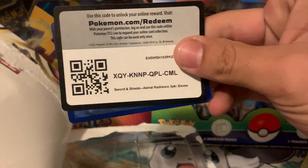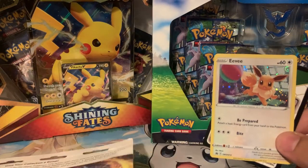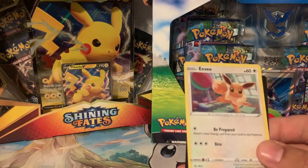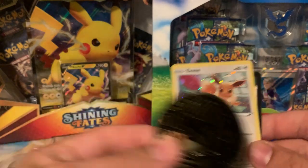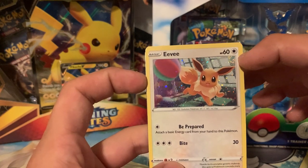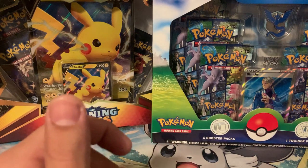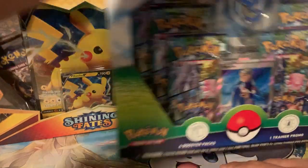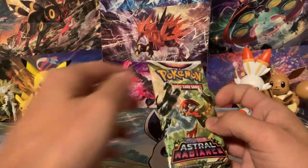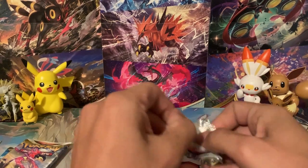Let's go ahead and hand this code card off to you guys for that Eevee there. I actually grabbed this one specifically — this I bought from Meijer. Meijer's products are usually a little bit more expensive, so this turned out to be almost $15 for this three-pack blister. You get the Eevee, the coin, and three packs of Astral Radiance. This Eevee has a little swirl up in the top corner. I also noticed one behind the tail. Let's go ahead and see what we can get out of this first product — a three-pack blister. These things are usually going to have the best pulls, with insane pull rates.